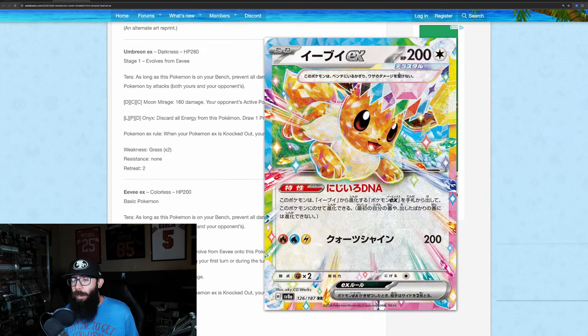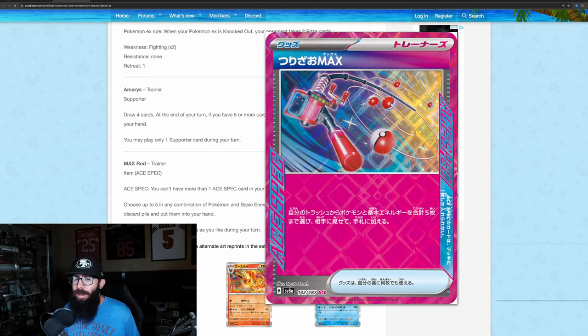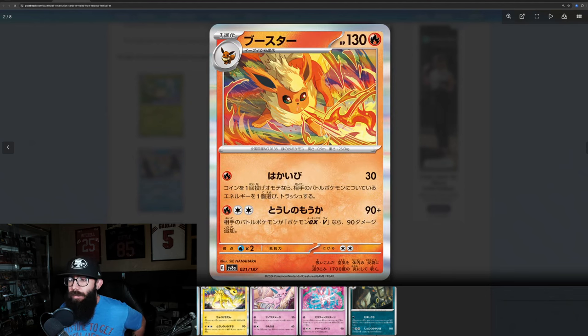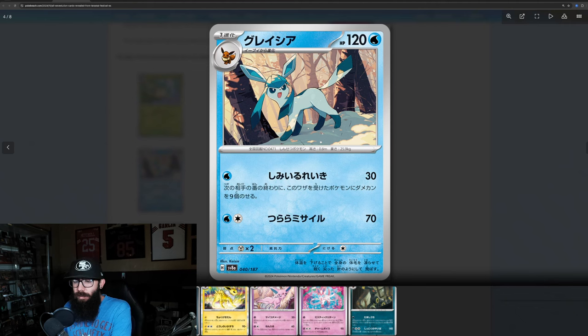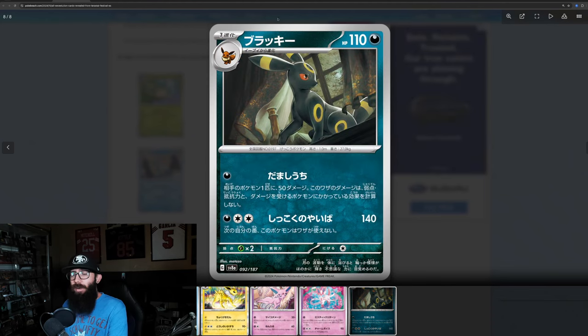And then we got Eevee — I think we've seen this card before. We got a few other cards: a supporter and one of the Ace Specs — Max Rods. Then we got the basic cards: Leafeon, Flareon — it's a cool card. Vaporeon's checking out the bubbles, that's pretty adorable. Glaceon's chilling in the snowy forest. Jolteon's looking good. Espeon, Sylveon, and Umbreon — oh, I like this vibe.